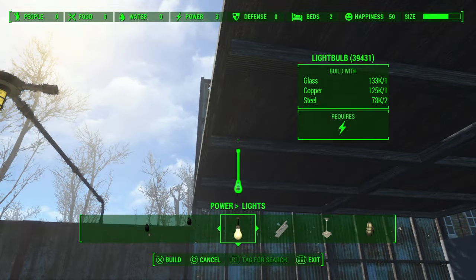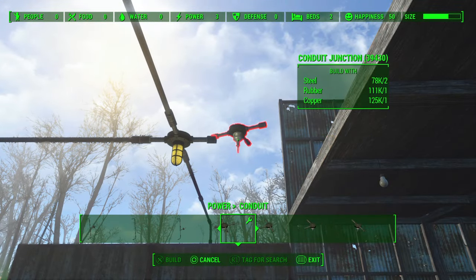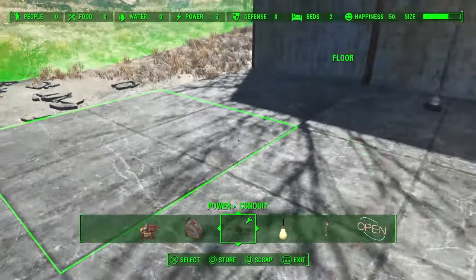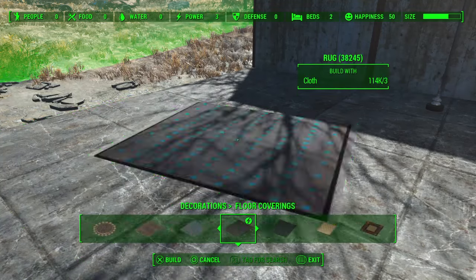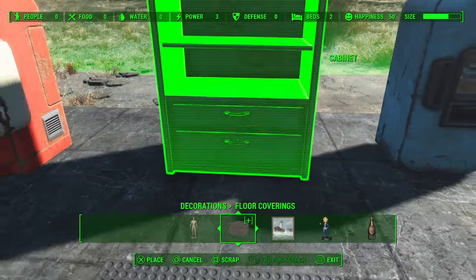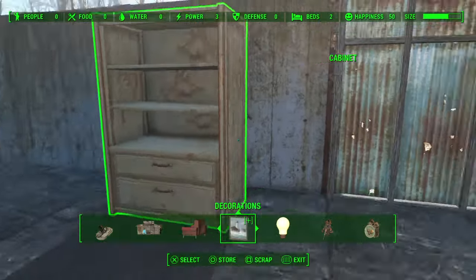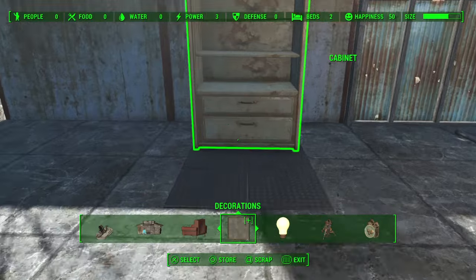If you want to put another light somewhere, it won't turn on unless you use one of your power emitters. Once you place a power emitter, the light goes on. If you don't like the conduit sticking out in the middle of your floor, take one of your floor mats — the small square black ones fit in nicely — and you can rug glitch any item like a cabinet right on top of your conduit to hide it. You can do this with a chair, refrigerator, soda machine, or any piece of furniture you can rug glitch.